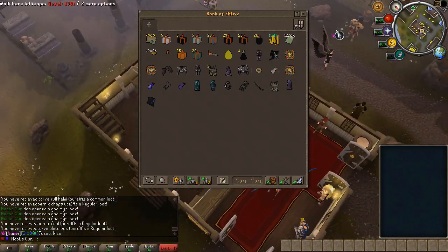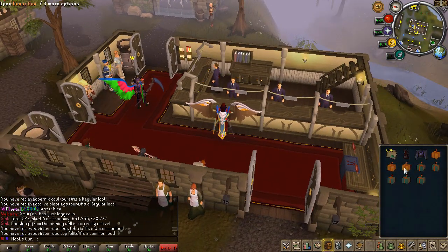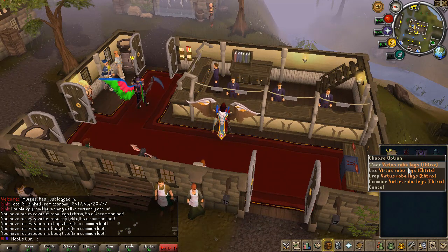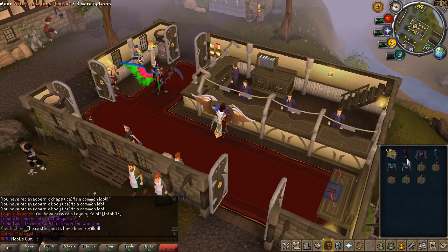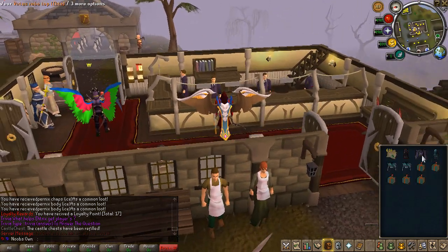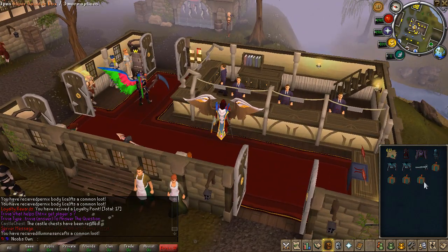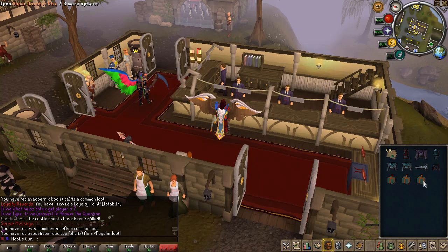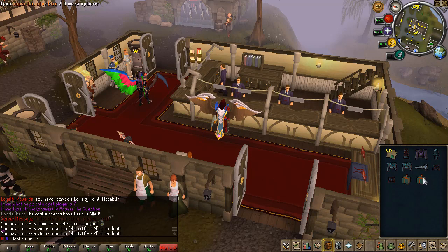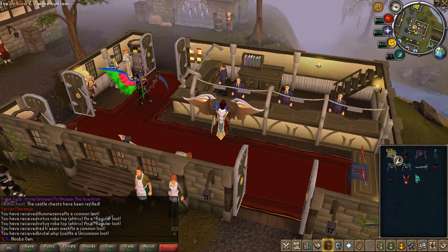You can spend those in the PVM ticket shop as well. Now let me open five donated boxes and five super donated boxes so you can see what you can get. From the donated boxes I got Atrix Virtus Robe Legs which is very good, Elite Virtus Robe Top, Ice Pernix, and 10 more redeems. From the super donated boxes I got Illuminescence, Virtus Robe Top Atrix version, a Red Halloween Mask, a Brutal Whip Eyes as an uncommon loot, and 15 more redeems.